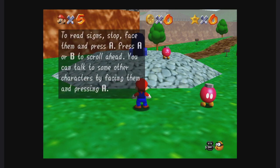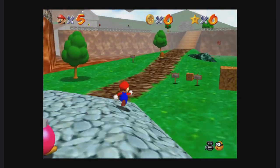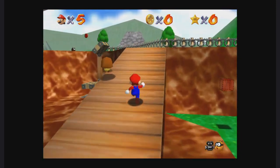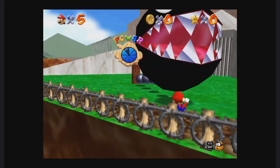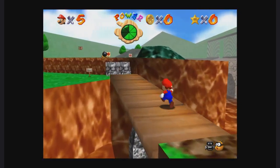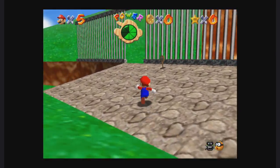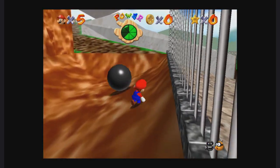These are the bomb buddies — the pink ones. I'm not going to talk to them right now because they won't be able to do anything until the next one or two missions. We're just going to run on by the chain chomp. There is a star over there behind the cage, but we're just going to run all the way to the top of the mountain here.